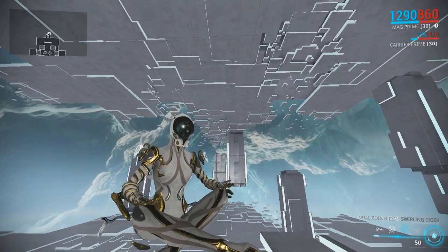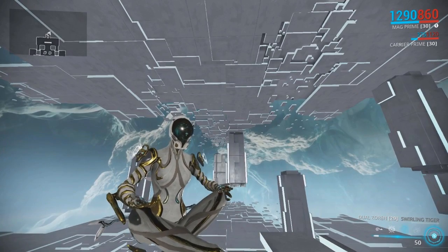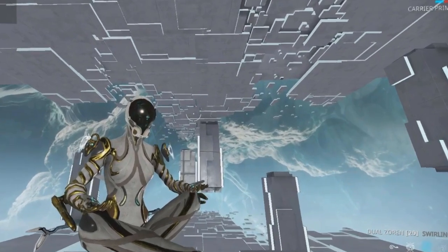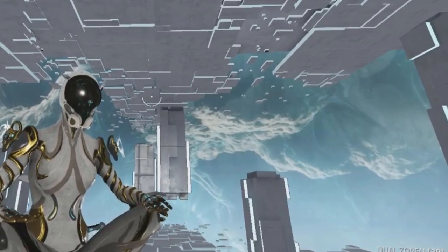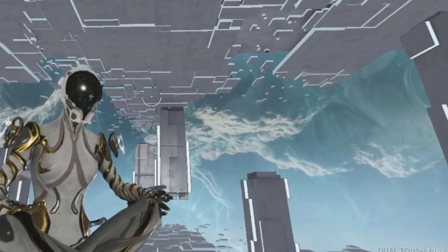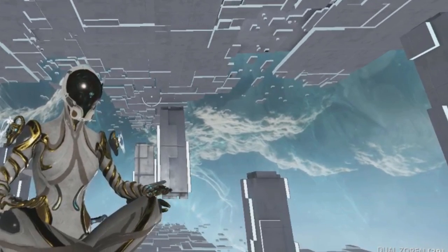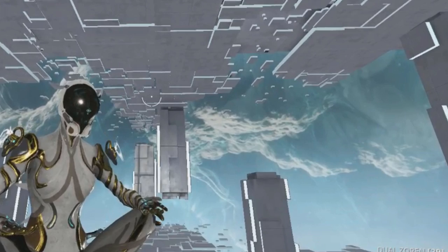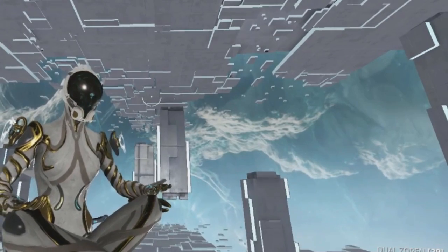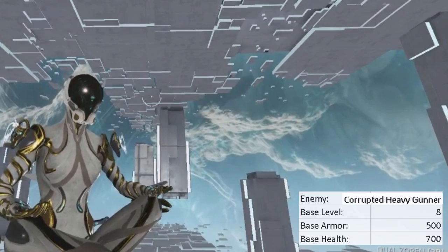Before we start, we have to understand armor and how the game mechanic works in order to really understand its effects. Armor is mostly used by Grineers, and depending on whether it's an alloy or ferrite armor, it could resist certain damage types. Armor scales with the enemy's level, which is why Grineers can get very tough at high levels, especially the heavy gunners and bombards. Keep in mind that all enemies have a base level, base armor, and base health.